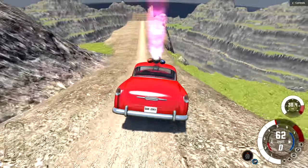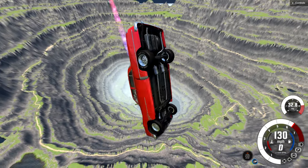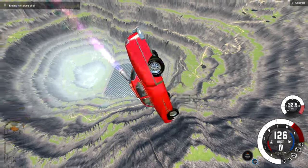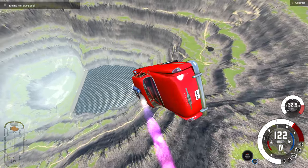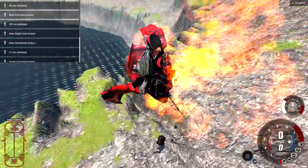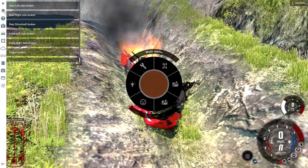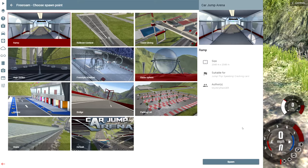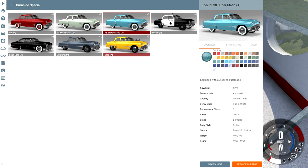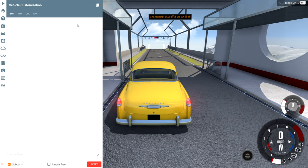Let's do one more — this time we're just gonna thrust the whole way. I'm not gonna let up at all, just keep holding the throttle down. We are really getting into a spin fast — we're basically a flying saucer at this point, although we're not really flying, we're just falling while spinning. There is the impact. I'll let this thing go to wherever it wants to go and it's gonna stop right around there.